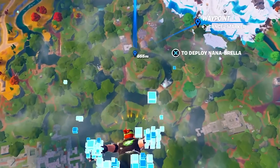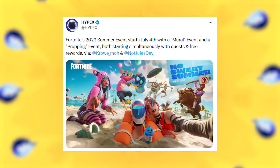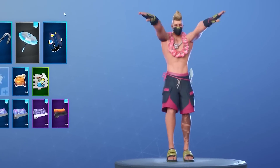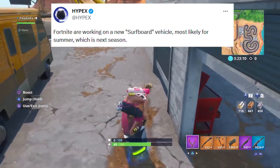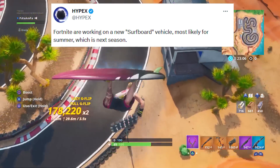Diving into the jungle, we have some new secrets you need to see. The 14 Days of Summer event will begin on July 4th and run until July 25th, most likely giving us free rewards and new quests. Additionally, we're getting a new Surfboard Vehicle inside of Fortnite Season 3, so expect this amazing new item on top of the Summer event.